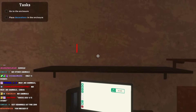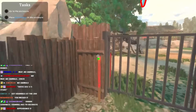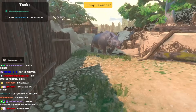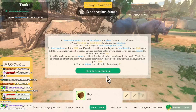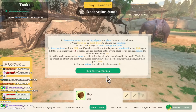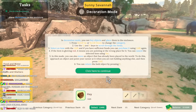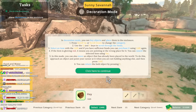Go to the enclosure, place decorations. Fine, let's go place the decorations. Decoration mode is V. In decoration mode, you can buy objects and place them in the enclosure. Press scroll up or down to change your category, use the Q and E keys to scroll through the items. Select an item with left mouse button. If the item is on red, it means you are pointing at the wrong place for it. You can cancel with escape.